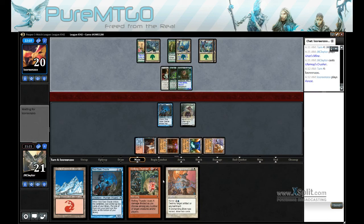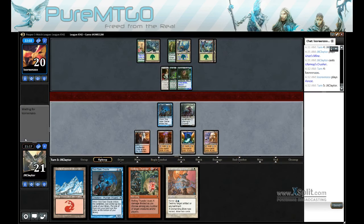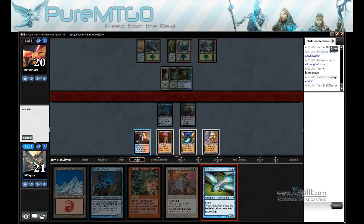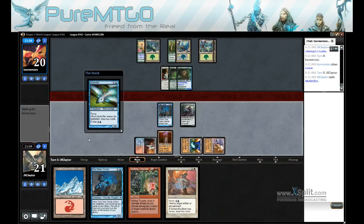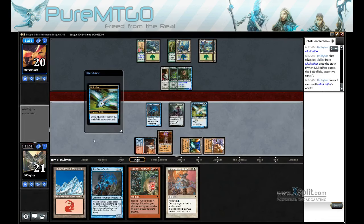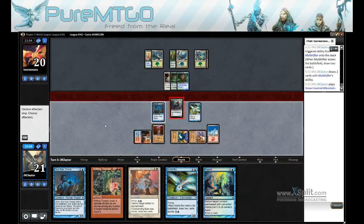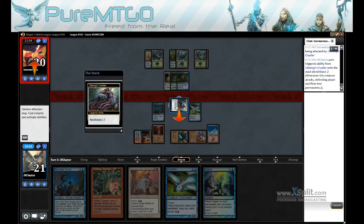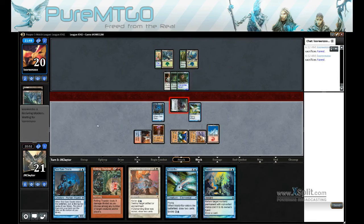We'd like a Prism so we can actually cast our blow. I'll be getting a little greedy with the Mulderifter there. Let's see what's on the highlights — both forests, so he's got a 6/6.